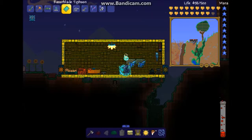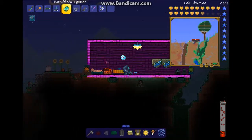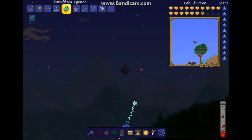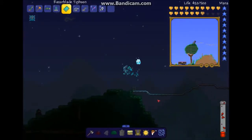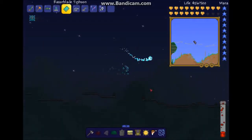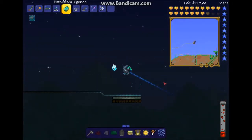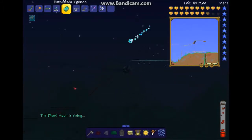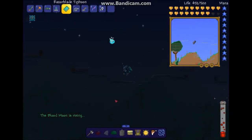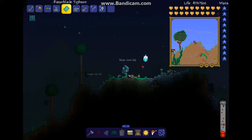Hello, and welcome to another 1.2.4 tutorial. I will be showing the Razorblade Typhoon today for you guys. This amazing new magic item is dropped by Duke Fishron — it's the only thing that can really drop it at this point. Basically, it shoots little typhoons, as you can see right there, and they do quite a lot of damage.